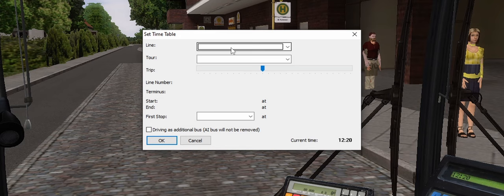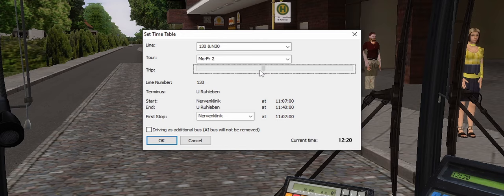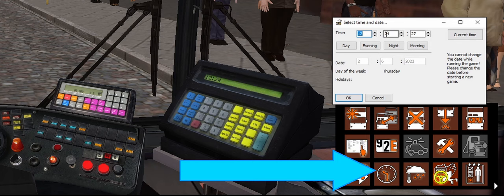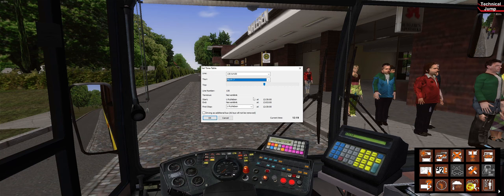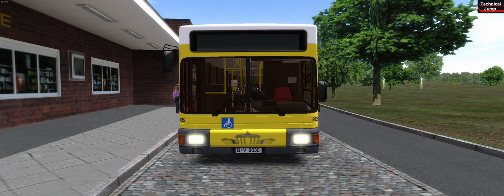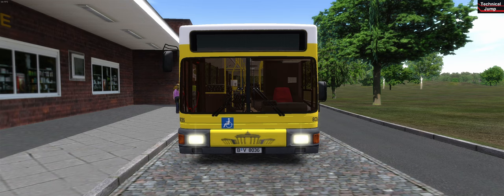To activate a route you go to this icon in the menu window. You can choose the line number and the tour. You can scroll through the different routes via this slider, but make sure you always choose a route in the future. You can change the time via this window if you want to pick a route in the past.